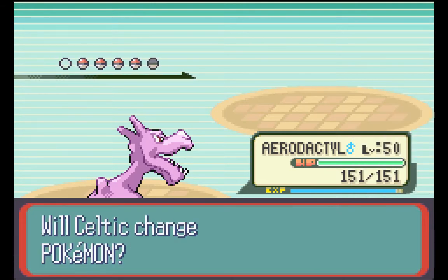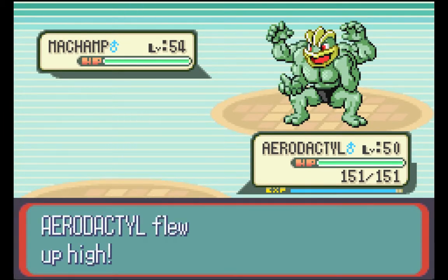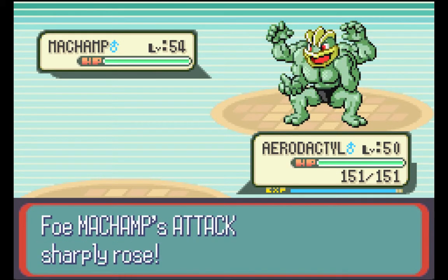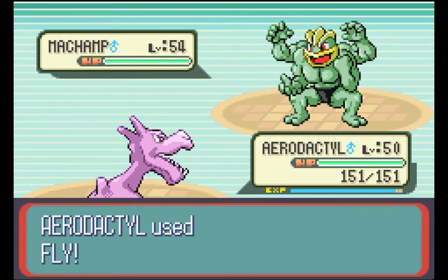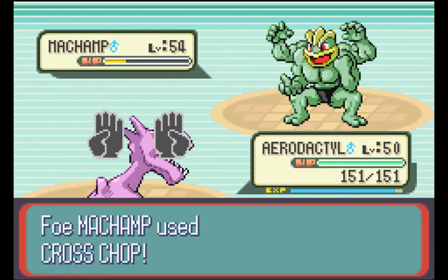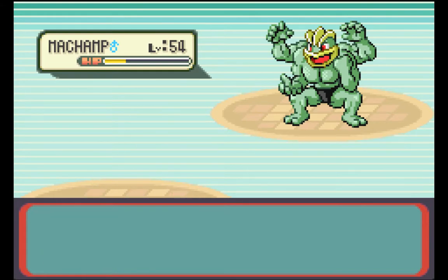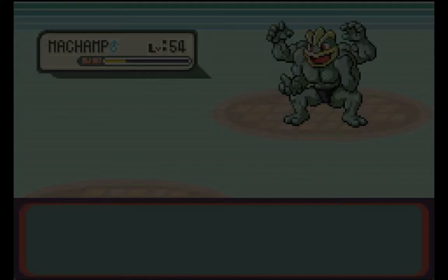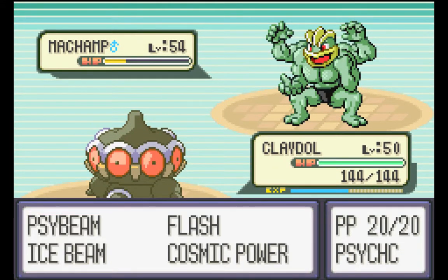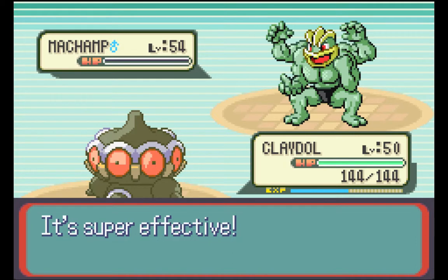Sweet. What do we got next? Machamp. Yeah, we'll keep Aerodactyl out here — Aerodactyl is probably going to be the man for the job, even though Claydol could too technically. Fly. I'm going to say this is probably going to need a two hit KO. So that Cross Chop is actually not going to be good with that Swords Dance. Alright, well I probably should have brought out Claydol in the first place — you are definitely the better option for this. And what makes you even better is that for some reason you are ridiculously fast — maybe it's because you're a starter.